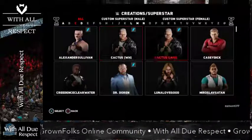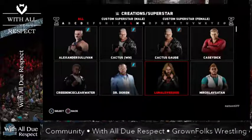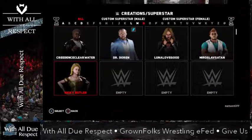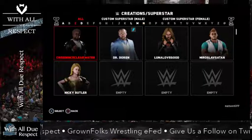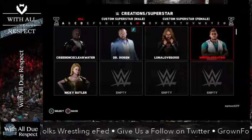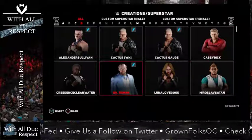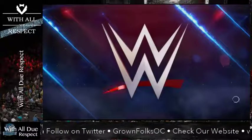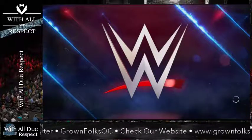Just real quick — these are the other characters that you have access to. Most of these are not uploaded. I will upload Luna, Credence, and Nikki Butler. Credence and Nikki Butler are the two people that we use for backstage interviews, in-ring interviews, any kind of interview on Chaos. Dr. Doran is the owner, Luna is the GM, Mersloff and Casey are the two announcers. If you write for Luna, just let me know, because I'm the main writer for her.